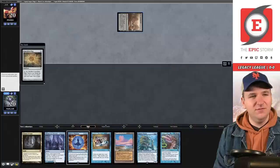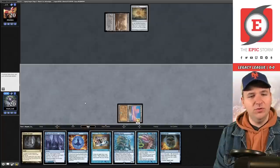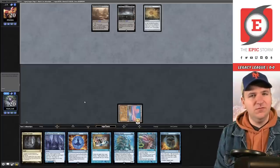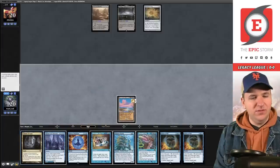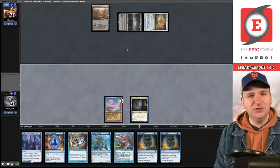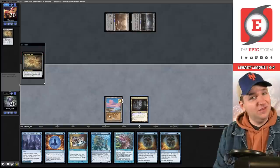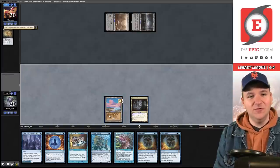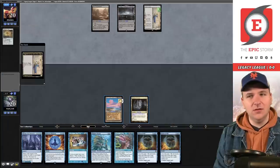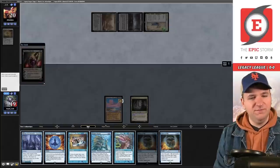Expedition Map — are you some sort of Pox deck? Force of Will — we'll play the Acererak (Sneak) and pass the turn. Haarbeg — so it's definitely some sort of Pox deck. We play the Cavern, name Wizard, and pass. They use the Expedition Map. You might be thinking: why not Paradigm Shift now? Well, if I shift now I'm going to deck myself on my turn — not being able to draw cards is a big downside. There's a Saga — welcome to the party, Liliana!